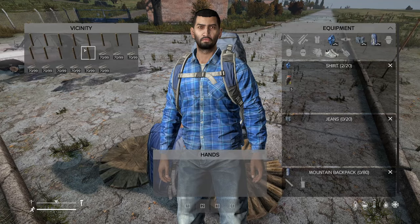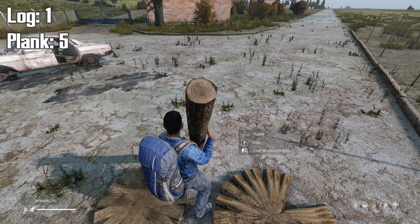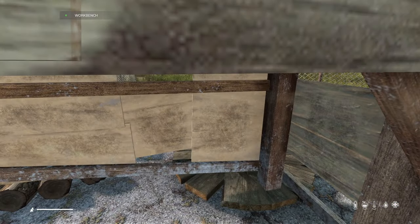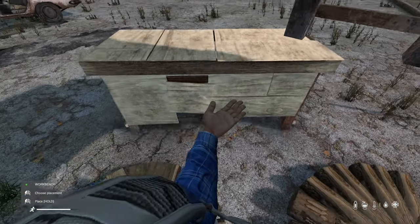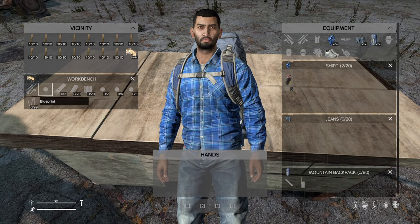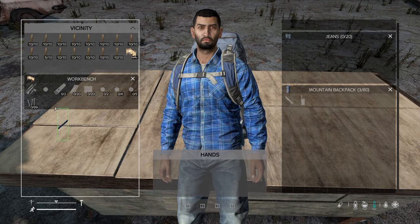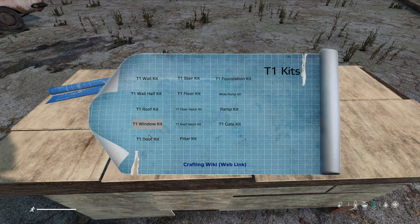To get started, we will need to build a workbench and attain a blueprint. A workbench can be created with 1 wooden log and 5 wooden planks. Next, we will need a blueprint. If your server doesn't have traders, you'll need to find a blueprint in the open world. Blueprints are commonly found in industrial locations such as sheds and warehouses. With your blueprint in hand, you can go ahead and attach the blueprint to the workbench. Pressing K will bring up the kit menu and you're ready to start building.